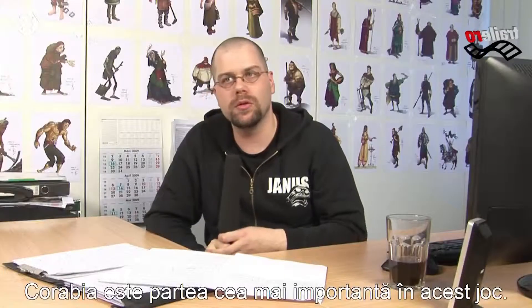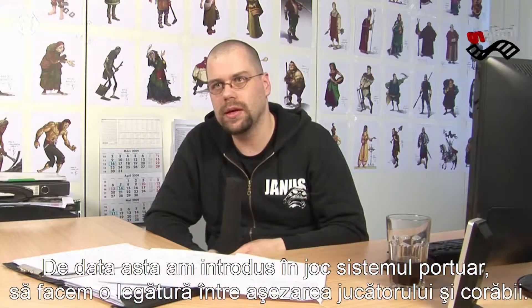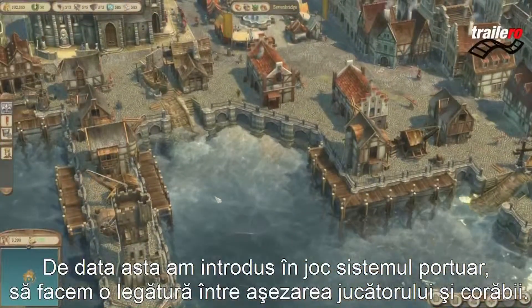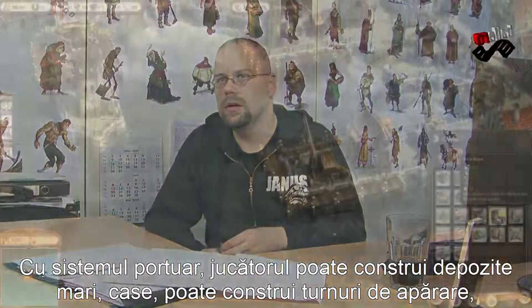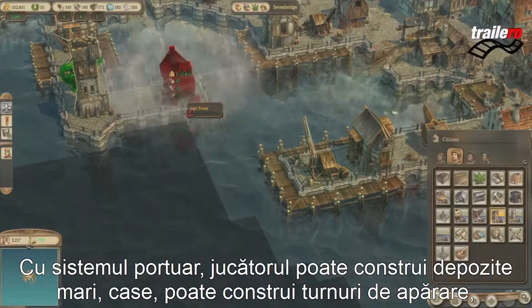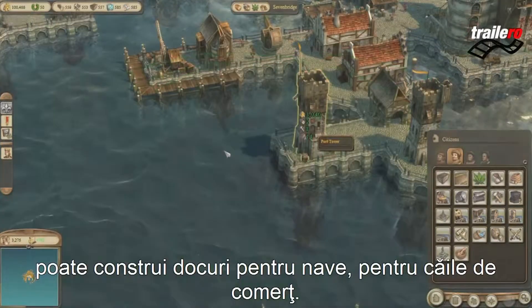The ship is the most important unit in the ANO game, so this time we introduced the harbour system to the game to make a connection between the settlement of the player and the ships. So with the harbour system, the player can build large storage houses, he can build defence towers and he can build docks for his ships for the trading routes.